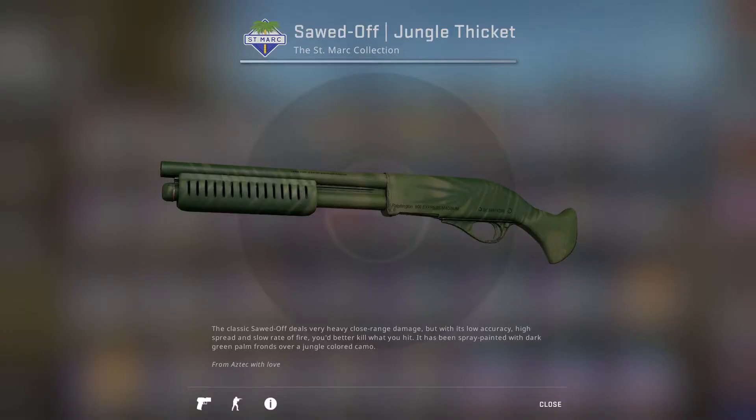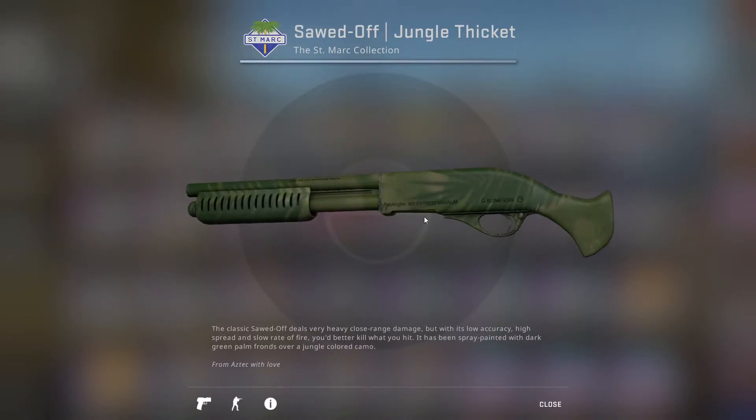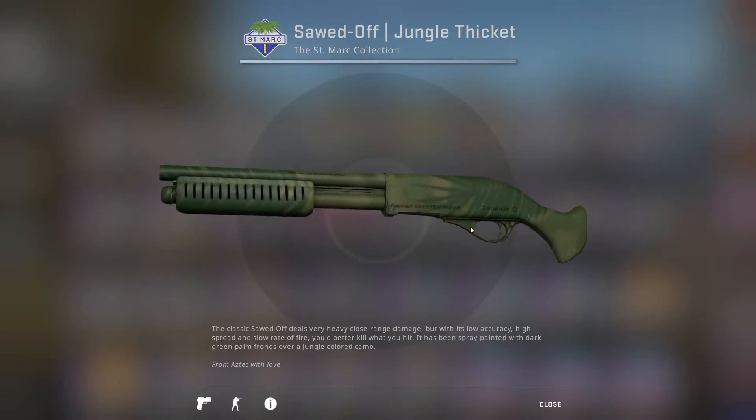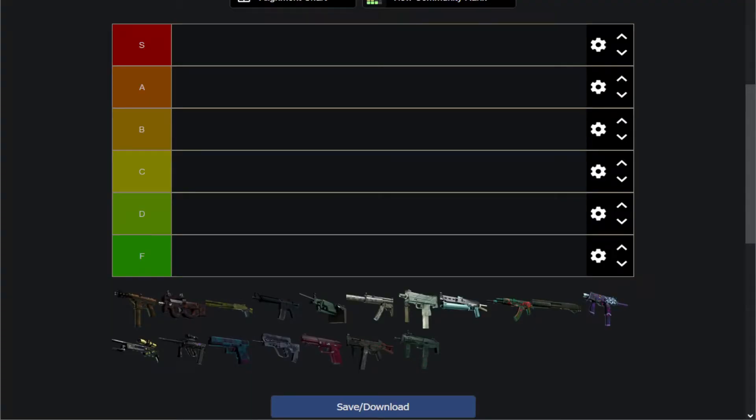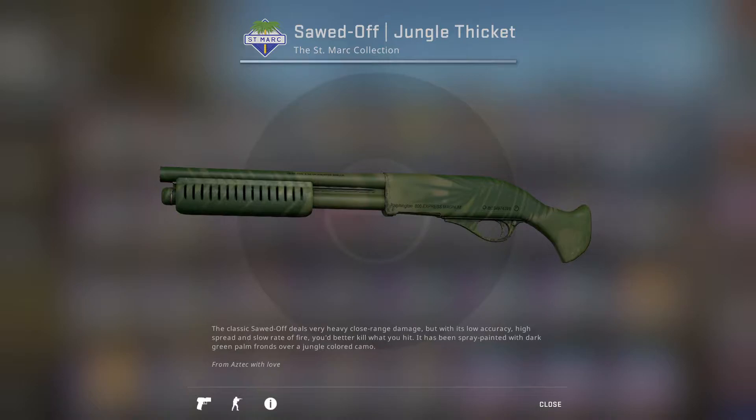First off, we have the Sawed-Off Jungle Thicket, which looks like the palm, but just totally green. It's basically just a green sawed-off, which is interesting I guess, but it's still a D tier — it's not a very good skin. It's going to be down there at the bottom, just a green sawed-off.